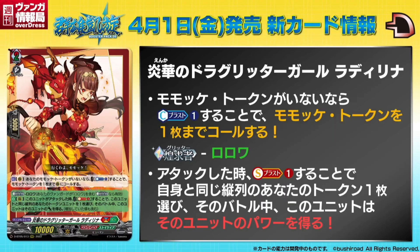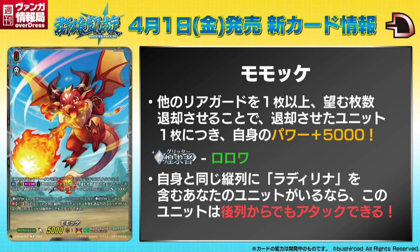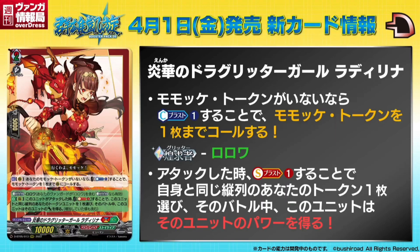Now we get into our dual nation card. It is act on R: if you do not have a Momoka token, cost counter blast one and call up to one Momoka token to R. So this cute little dragon thing allows you to retire one or more of your other rearguards, and then this unit gets power plus 5k for each retired unit — so you can blow up your entire field and this guy gets big. He also has the Glitter keyword, and then on R: if you have a unit with Radilina in its card name in the same column, this unit can attack from the back row. So the other girl is Radilina — she can make the token, she also has Glitter, and when this unit attacks, cost soul blast: choose one of your token units in the same column and this unit gets the power of that unit until end of that battle.